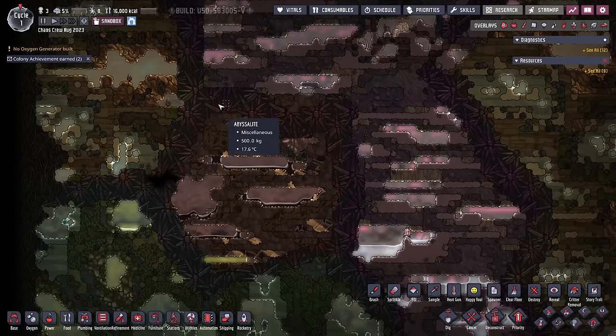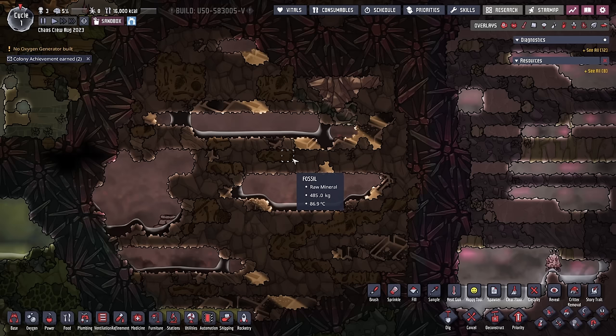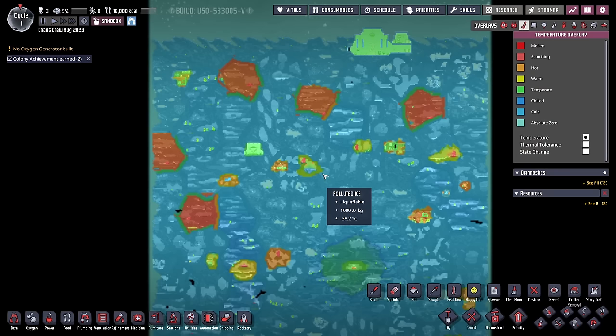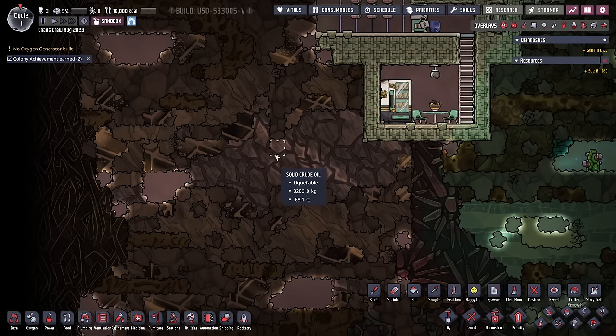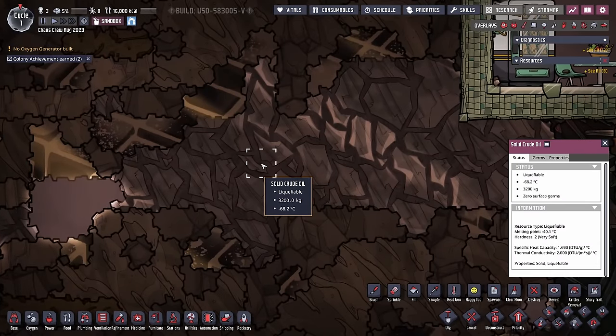There's also a lot of random oil fields all around the planetoid, which not only might provide the players a nice source of heat, but will also give them convenient access to things like diamond, iron, fossil, and even some beautiful lead. From first glance it looks like there's at least five of these locations throughout the map. Look at this huge rock of solid crude oil — 3200 kilos in each tile and it's at minus 70 degrees.